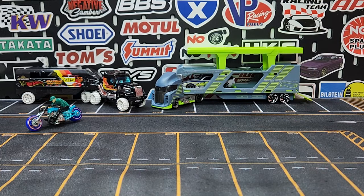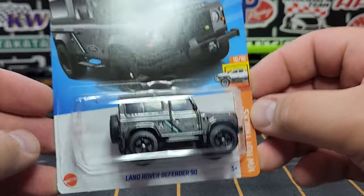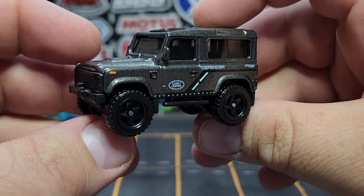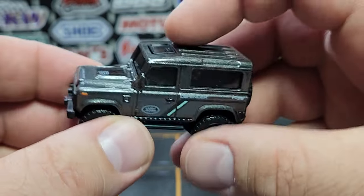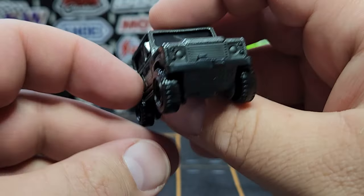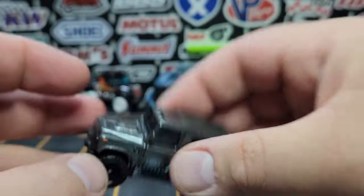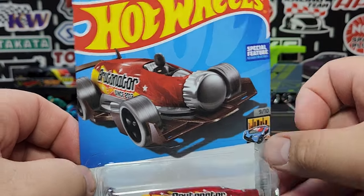We'll start bringing out our main lines — remainders from the M case and new finds from the N case, as in Nancy. Brand new from the N case: this is the Land Rover Defender 90. Dropping at Walmart and also hitting some Targets — though Targets have Red Editions in there. This is one of the best decos they've ever done for this model, in my opinion. Says Land Rover on the side, Defender — looks fantastic in graphite gray. 90 on the hood. Same prints on the opposite side, a little bit of side marker detail. That one looks super cool.